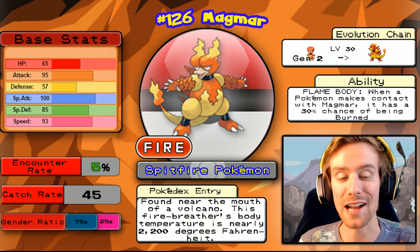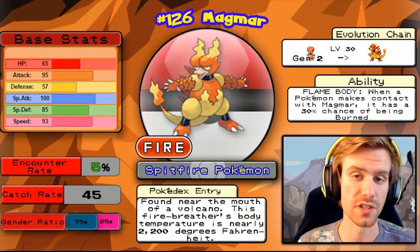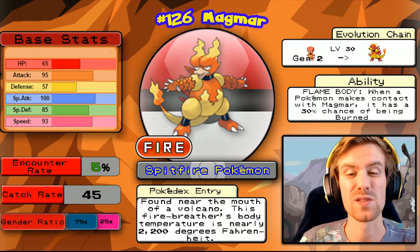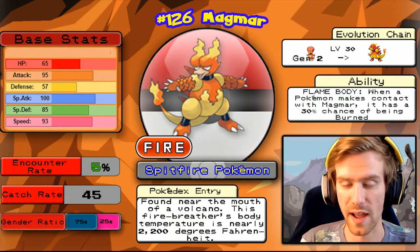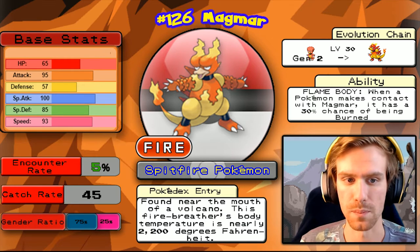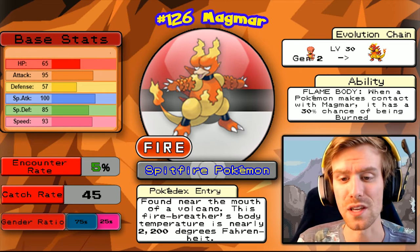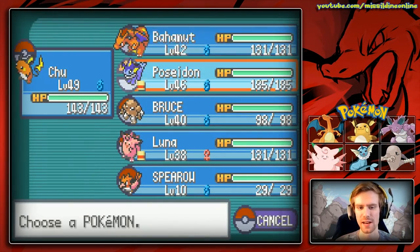The other Pokemon you can find right now is Magmar, but only if you're playing Leaf Green — it does not show up in Fire Red, which is unfortunate because it's one of my favorite Gen 1 Pokemon. Magmar has a pre-evolution introduced in Generation 2 that you can get in this game but not until post-game. Its ability Flame Body gives a 30% chance of burning any Pokemon that makes contact, which is very good against physical attackers. Its special attack is pretty big and speed is decent too — with the right EV investments you can make Magmar into a pretty powerful Pokemon.